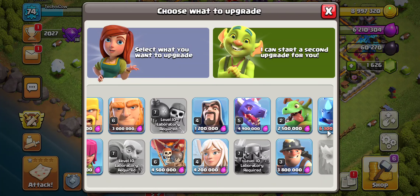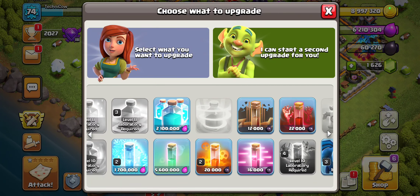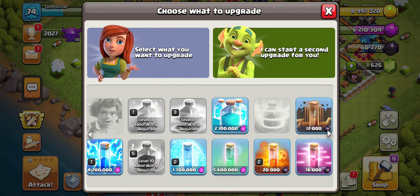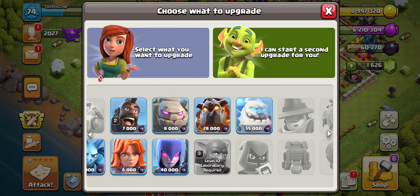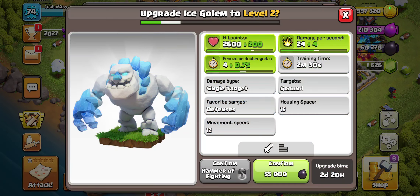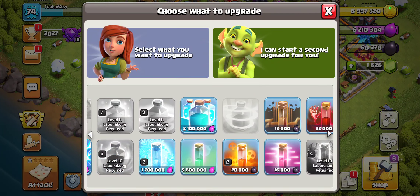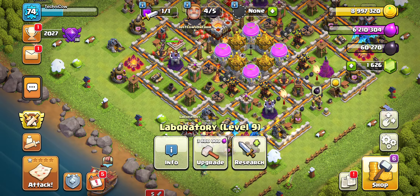In the lab, we do like Peck-A-Bow Bat, and we have maxed out all that except this Freeze spell, so we're going to be needing to upgrade the Freeze spell before we move on. Besides that, I think that's all we need. Besides maybe some Ice Golems would be great, but very little we need for the Peck-A-Bow Bat — just Peck-A's, Bowlers, and Bat spells.